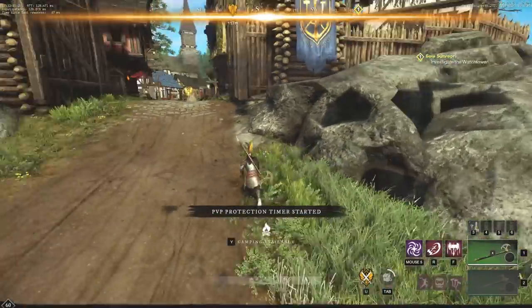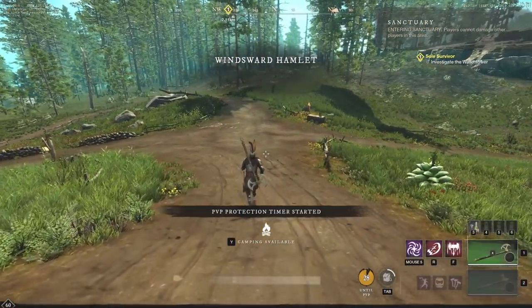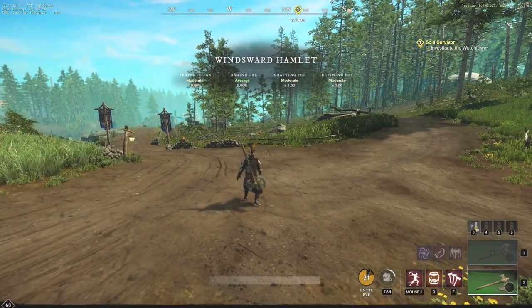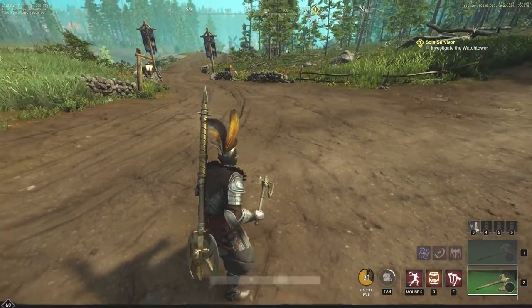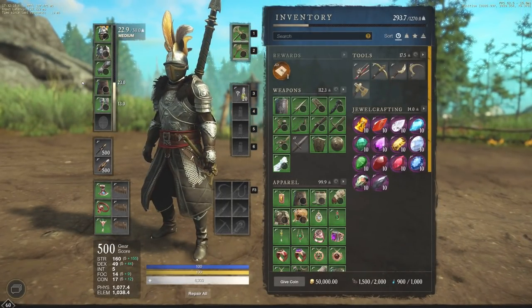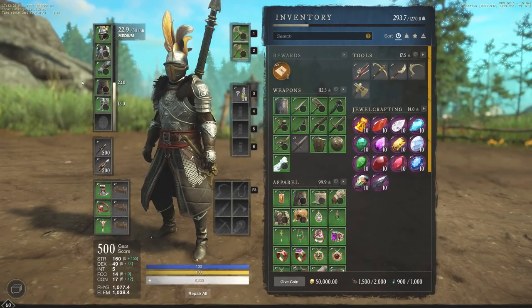Hey everyone, it's your buddy Graphic back with another video. Today we're going to show you guys one of the strongest builds in New World. I don't usually play the Great Axe and Hatchet, but this is one of the strongest combos in the game. I'm going to talk about why, what gear I use, what gems, and what abilities. So if you want to learn more about this build, make sure to like the video, subscribe to the channel, and turn notifications on. Let's jump straight into it.